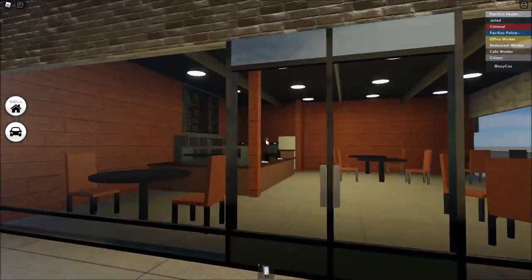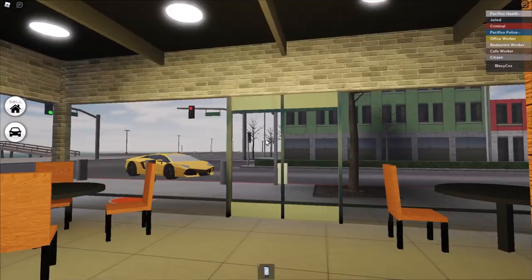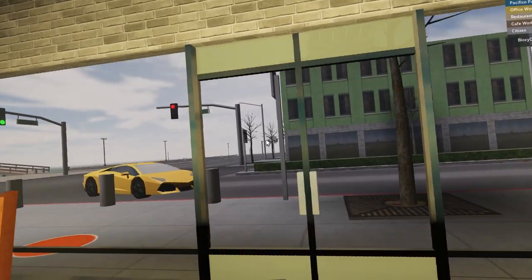This is what the cafe looks like in Pacifico 1 — a lot smaller, but I actually really like this. Every time I stop walking my camera zooms out — what's that about?